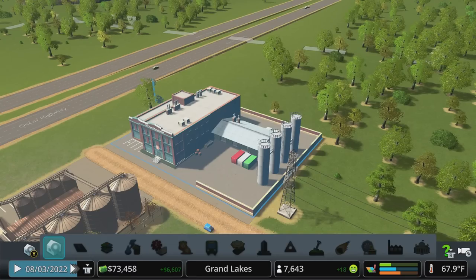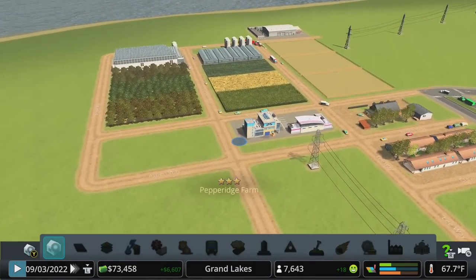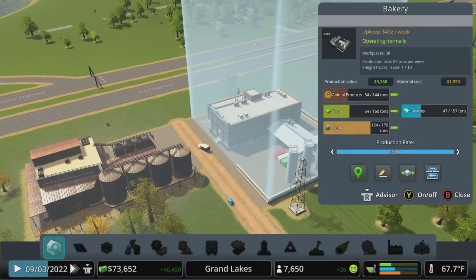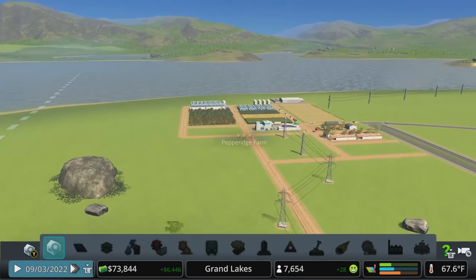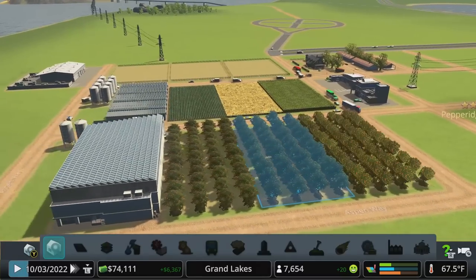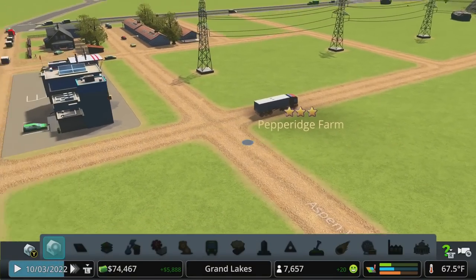We're going to throw the production rate all the way up because I forgot to do that. Hopefully that will help make us more money as long as this area keeps functioning well. We can keep an eye on the supply chain and see what we need more of - if we're constantly running out of something, let's supply more of that locally. Then we can use that to sell goods and make more money on map. Hopefully we'll see that six thousand income change as they start to crank out goods. This is Pepperidge Farm - I renamed it at the end of the last episode.